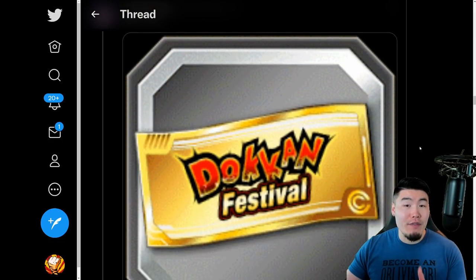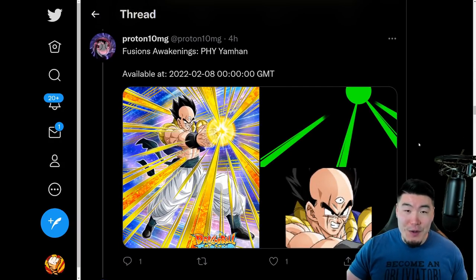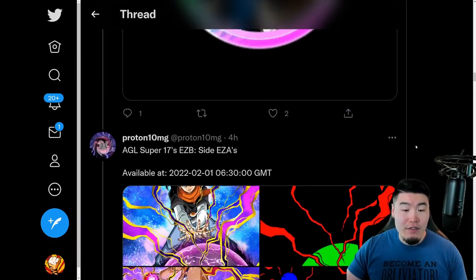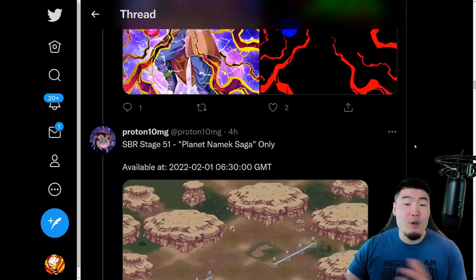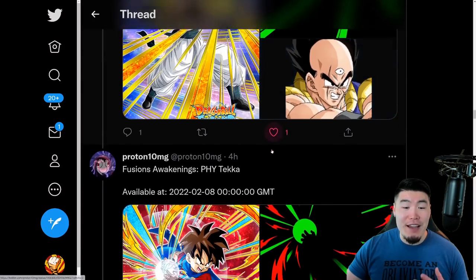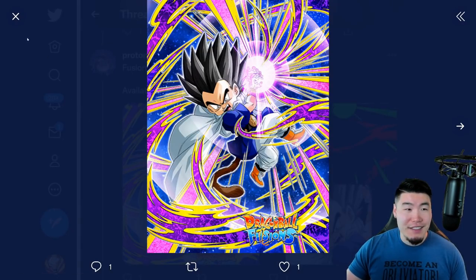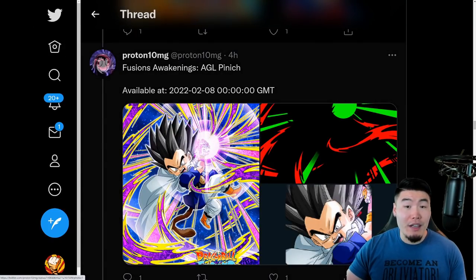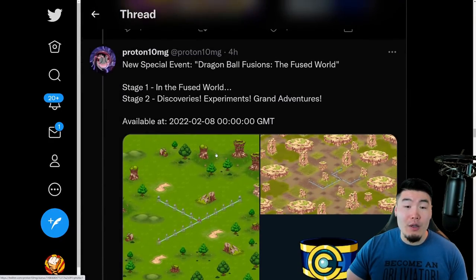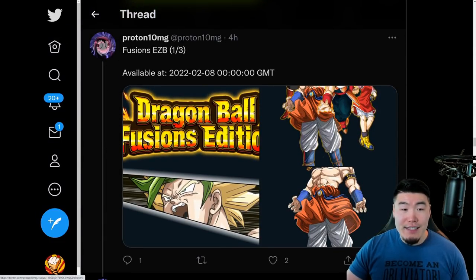We have a new Dokkan Festival ticket for the Tech 17 and 18 banner. We also have the Dragon Ball Fusions Dokkan Awakenings and Xtreme-Z Awakenings, which are coming out about a week after the celebration begins. The 17 and 18 stuff comes out on February 1st, and then the Fusions stuff will drop on February 8th. We have the Dokkan Awakening for Fused Tien-Cha, Dokkan Awakenings for Fused Tekka, and also the AGL Pinich.